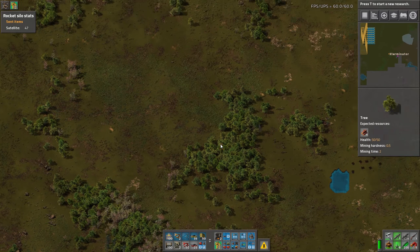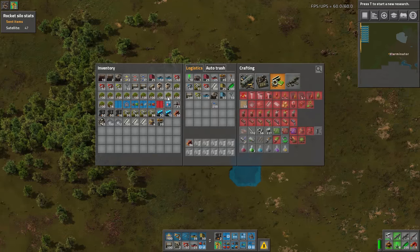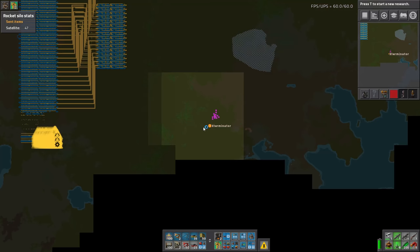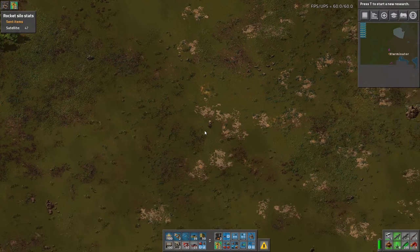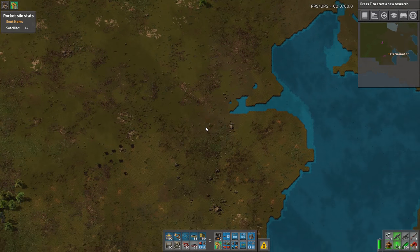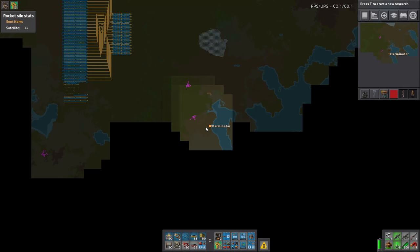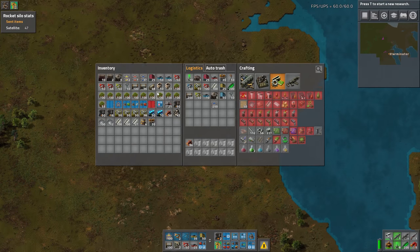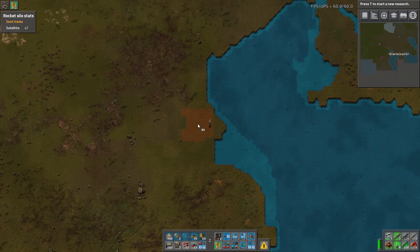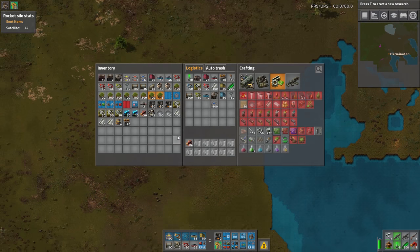The nice thing about blue circuits is while they're expensive they're very simple. It's the ones with tons of ingredients that become a bit of a problem - like red circuits, those require three ingredients, and when you're working with belts and beacons that definitely gets more complicated. I feel like our steel is actually probably going to hit this water in all honesty - it's a ridiculously huge build.